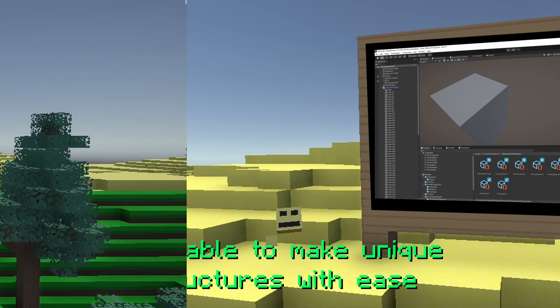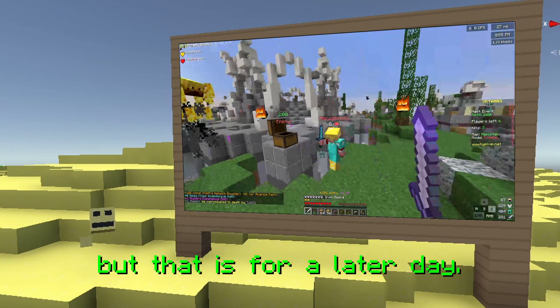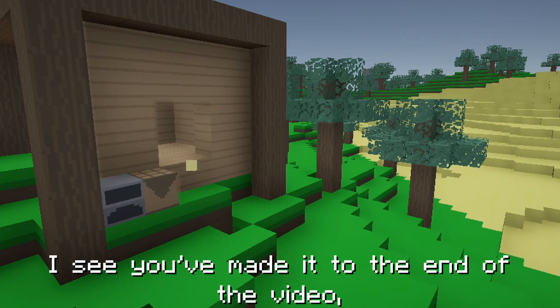Thanks to how easy this makes my life, I was able to make some unique structures with ease, like this tower and this floating island. There are still many things I would want to do with the structure editor, but that is for a later day.